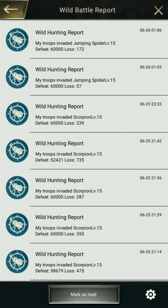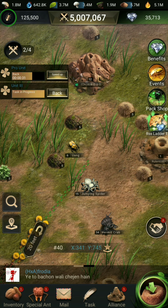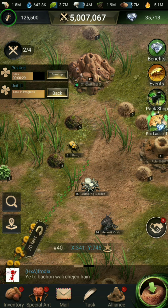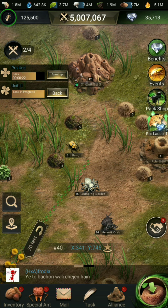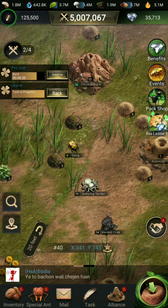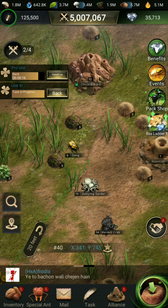It means this special ant works as a healer within your troop formation. However, I should say this ant came into my troop formation due to a bug — it is actually a developer ant, so it shouldn't be in my troop formation, but it came in because of the bug.